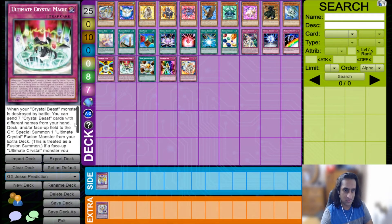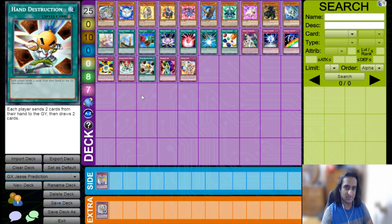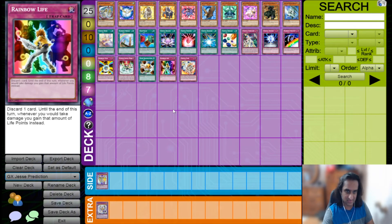Ultimate Crystal Magic lets your Crystal Beast monsters do battle, sets up your entire graveyard, then immediately special summons an Ultimate Crystal Fusion monster from your extra deck. It also has a graveyard effect where you banish Crystal Beast monsters to recycle them back into your spell and trap card zone. Hand Destruction is a quick-play spell where each player sends two cards from their hand to the graveyard then draws two. It works well here because you get Crystal Beasts into your graveyard immediately, then draw two cards to dig further toward Rainbow Dragon or Crystal Bond.